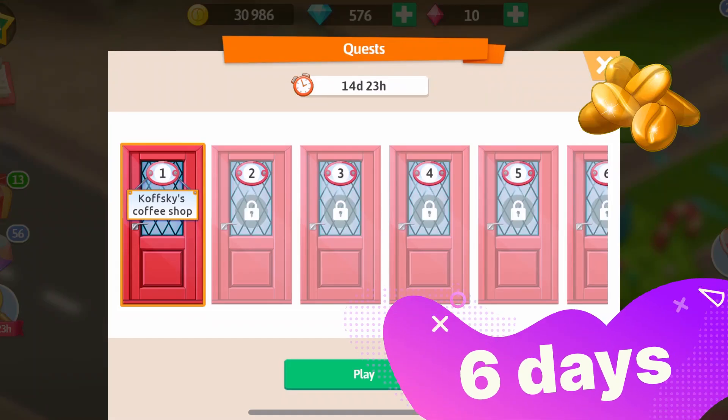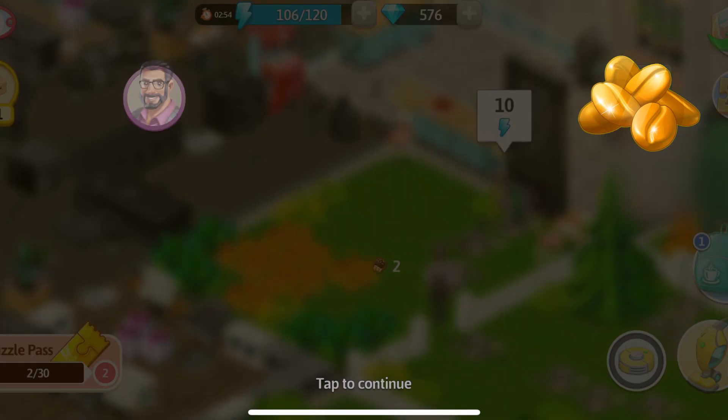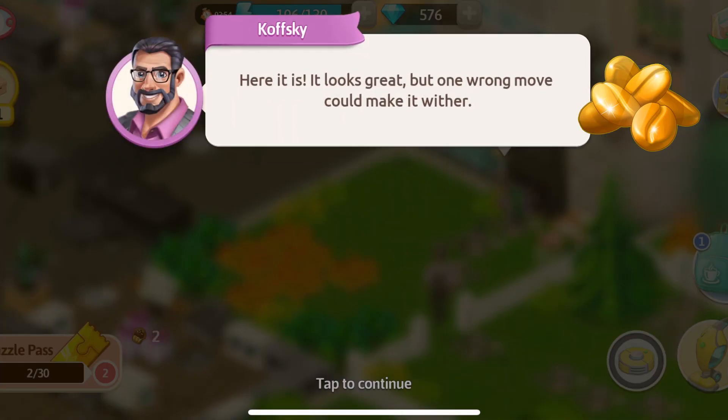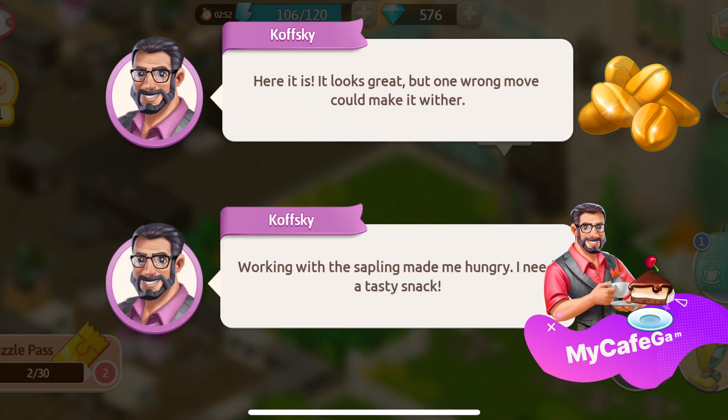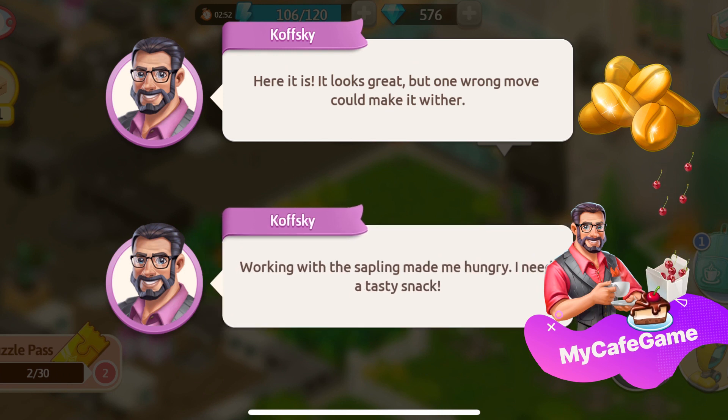The quest will last for six days and I will tell you more about our story and reveal some tips about how to pass this quest faster and gain additional resources. By the story, Kowski wants to grow his authentic type of coffee and send it to her for her birthday. However, it appears a challenging task because the police have a nose for legally tasty scents and can break the surprise.